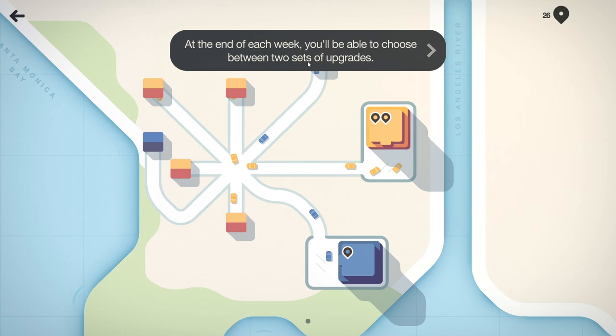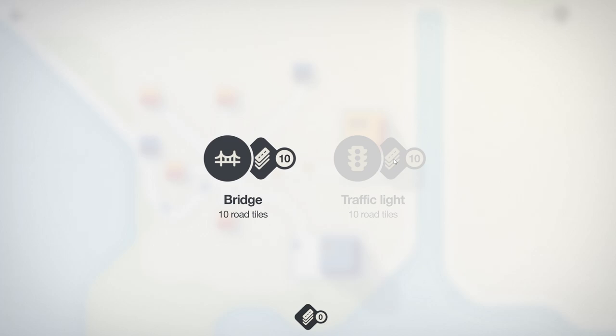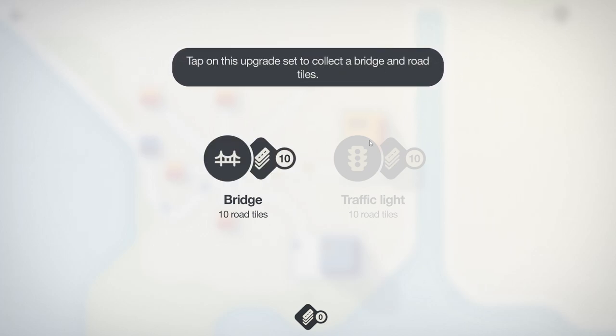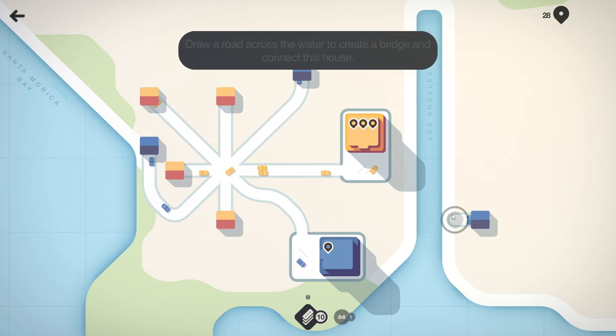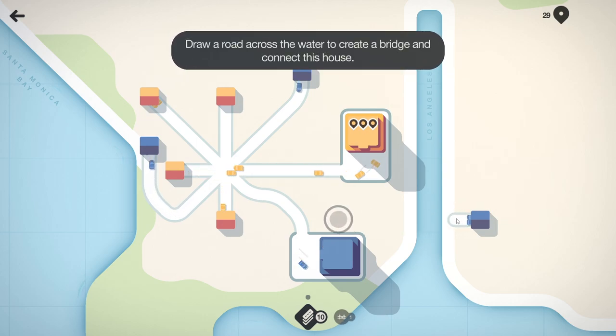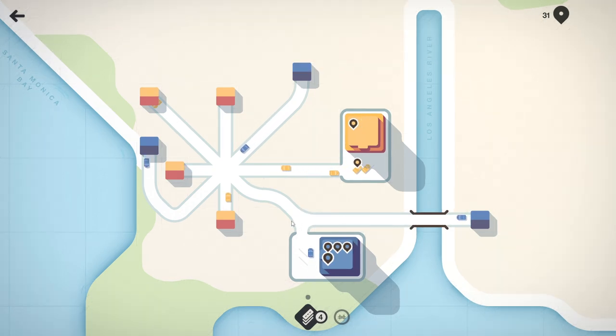At the end of each week you'll be able to choose between two sets of upgrades. Give me bigger roads! Bridge or traffic light - tap on this upgrade set to collect a bridge and road tiles. Oh, a bridge and ten road tiles! Draw a road across the water to create a bridge and connect this house.